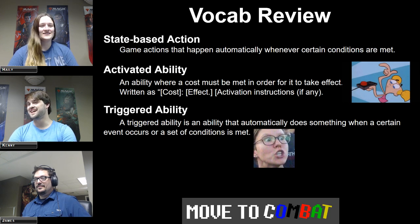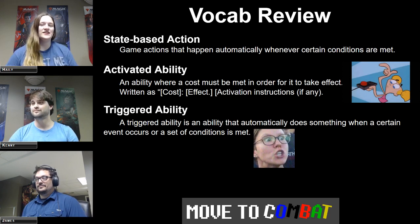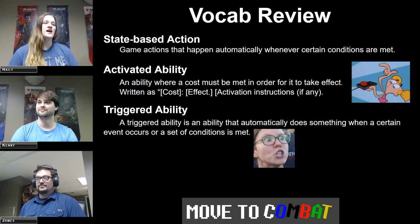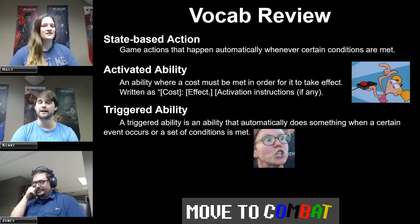We're going to be going over state-based actions, activated abilities, and triggered abilities as our vocab review. State-based actions: it's a game action that happens automatically whenever certain conditions are met. It doesn't use the stack at all — it's just there. So if an effect is giving all creatures minus one, minus one, and you place a one-one creature into play, that creature dies. You can't respond to it, it just dies.